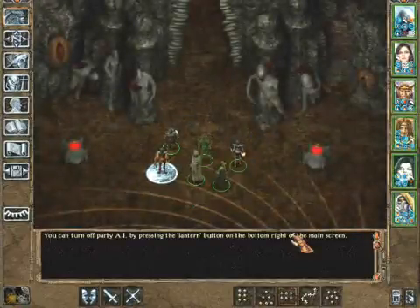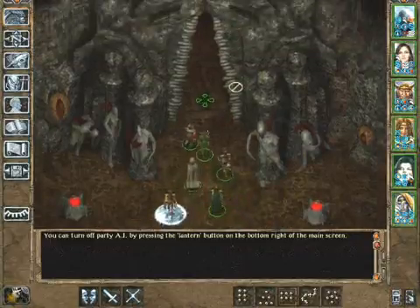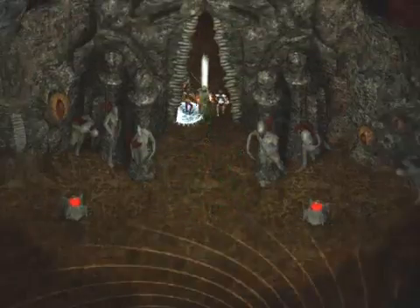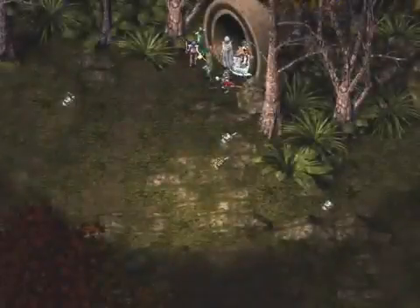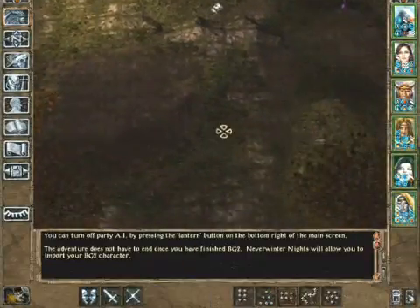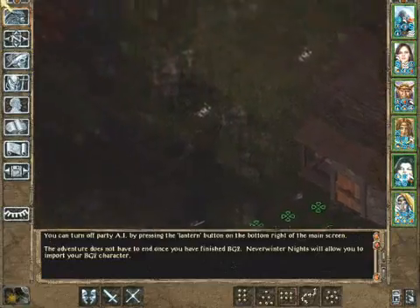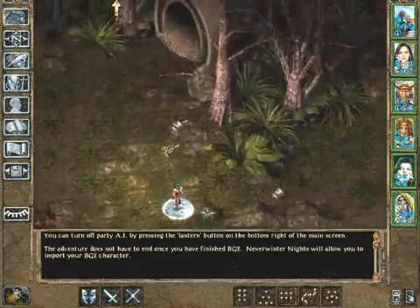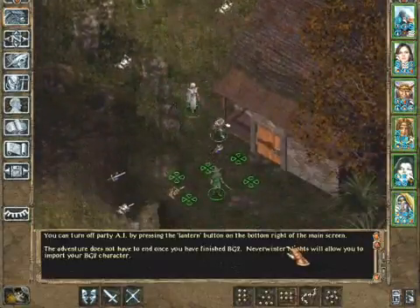Hello everyone and welcome back to Let's Play Baldur's Gate 2 Throne of Baal. I have to do a slight little thing that I forgot to do last time before we continue with the game. I did not investigate down here at this cabin, and there's a little rune in it that I need to upgrade the rune hammer with. So I'm just going to grab that and go back to Casper now and upgrade that.